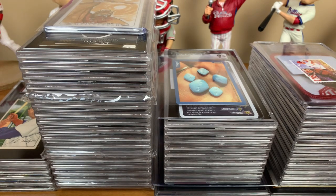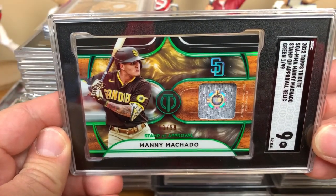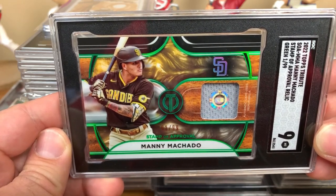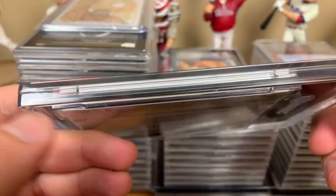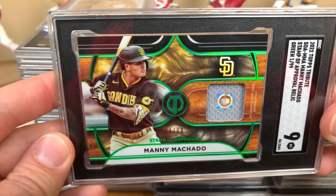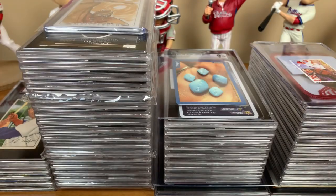Lee, who is out in San Diego — it is bright and early for him — has one card in this submission as well. It is a 2022 Topps Tribute Manny Machado Stamp of Approval relic card, green, numbered 1 of 99. Manny Machado having a really good year, received an SGC 9. The thicker cards can obviously be a little more difficult, especially when they have pieces of relics with the extra little cuts and such. Really nice card there for his San Diego Padres collection.